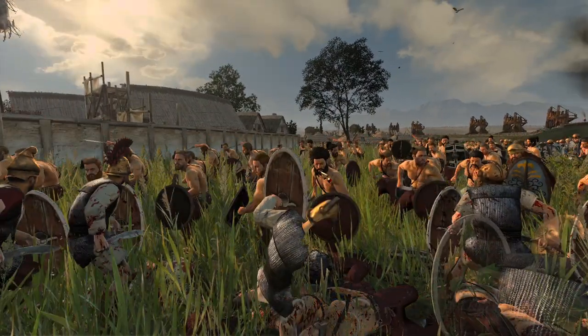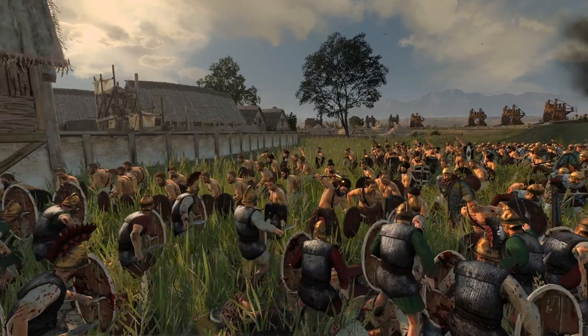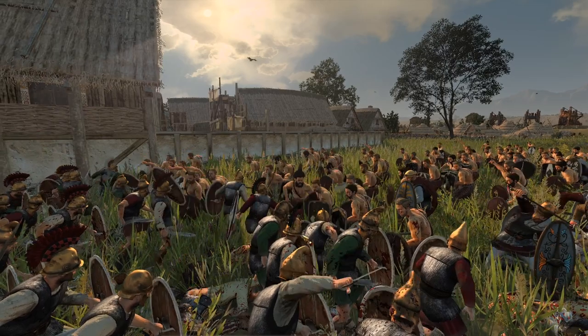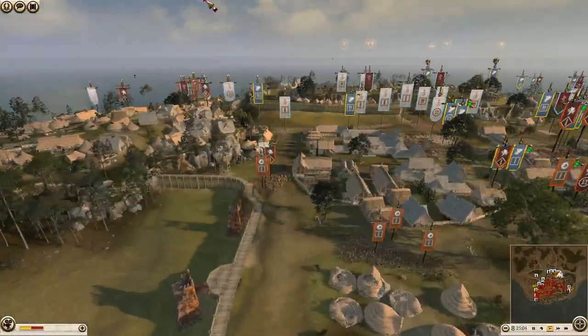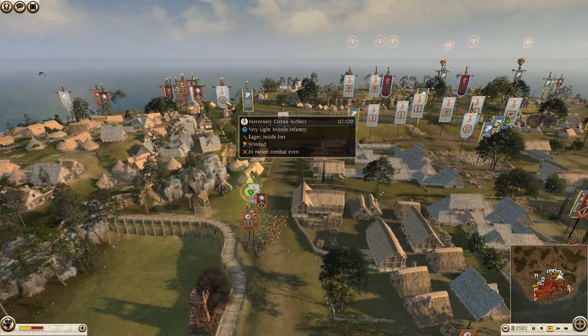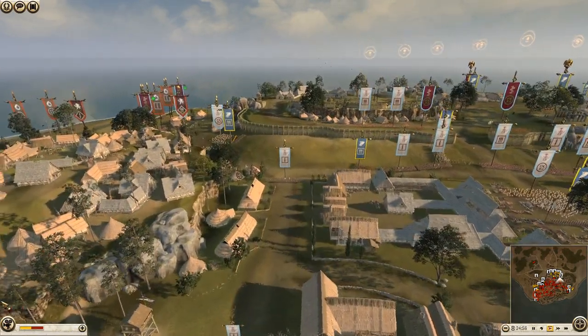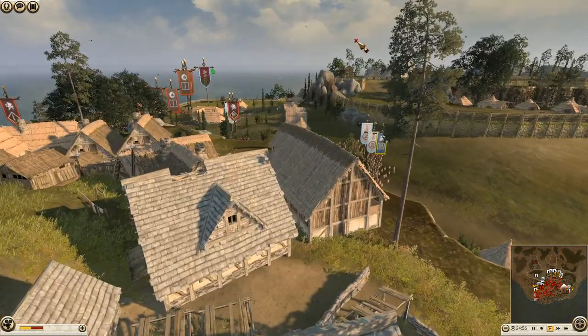Look at that disgusting barbarian there with his facial hair and beard - you can't have that in a civilized Hellenic society! All three defending factions are actually Hellenic: you've got Carthage, Athens, and Pergamon - all Hellenic against barbarians today, it would seem.